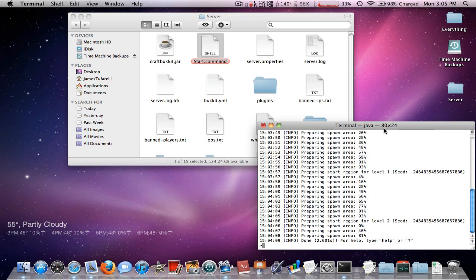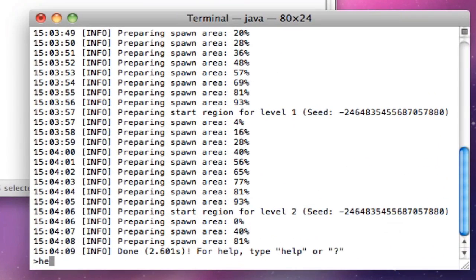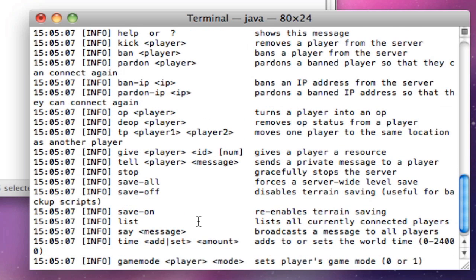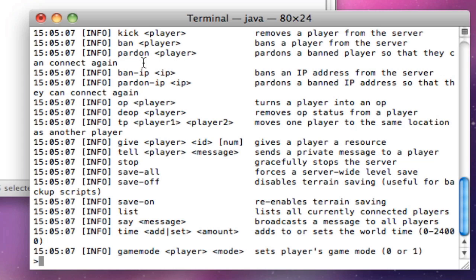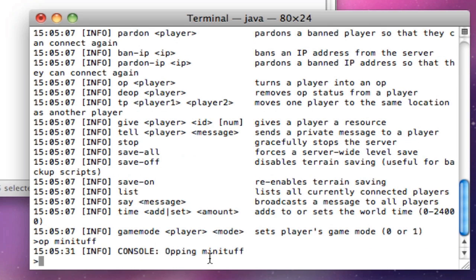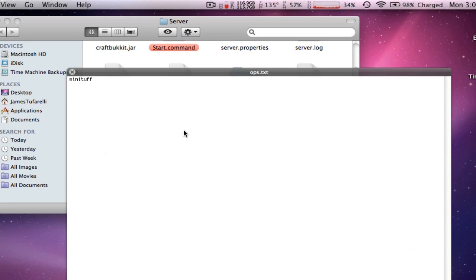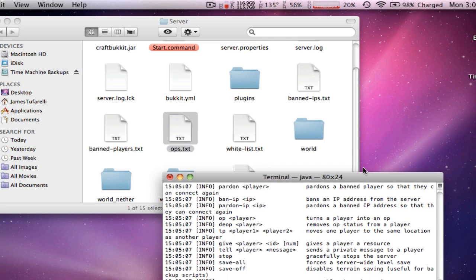Once the server is running, you can type 'help' to see all the commands available inside the server console. To be able to break blocks around spawn, you need to be an OP or admin. Type 'op' followed by your username and it will say you're now an OP. Alternatively, you can open ops.txt and add your name there directly.